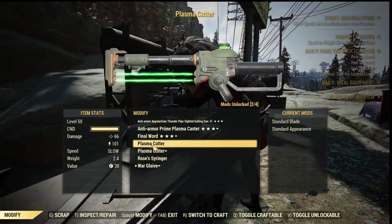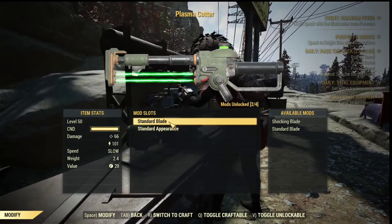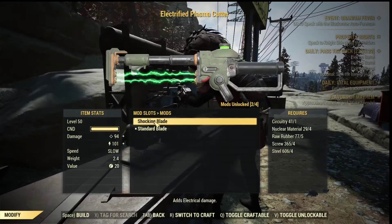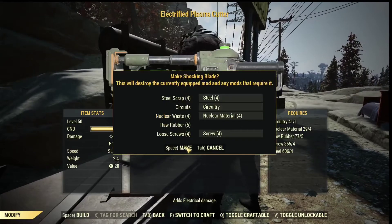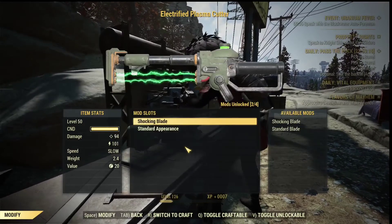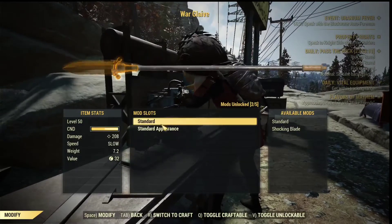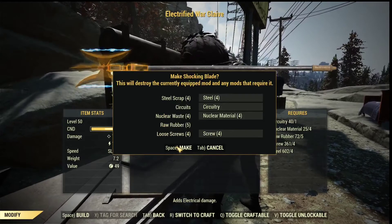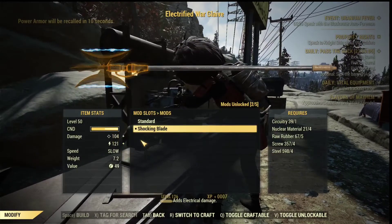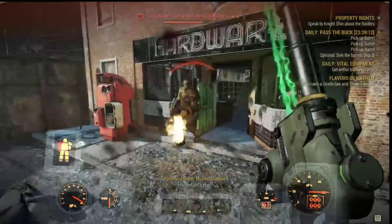We can modify the plasma cutter with the electrified mode — it's called Shocking Blade. This mode gives you more physical damage. We also modified the warglaive to give it the Shocking Blade, which converts physical damage into physical damage as well as energy damage.